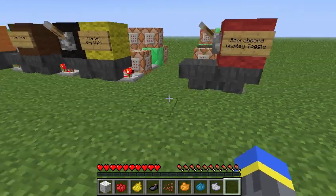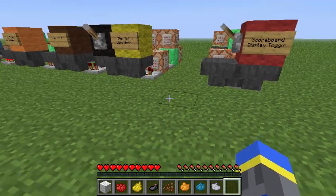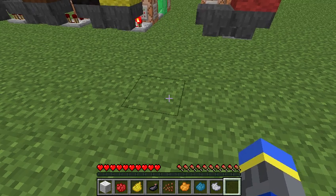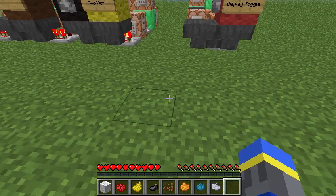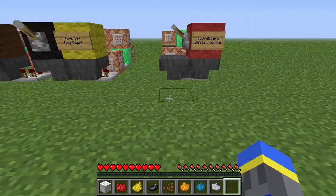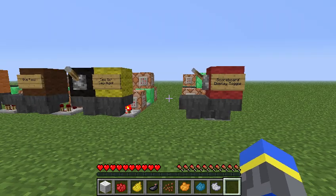These can be useful for map makers who want to give the players more freedom to do stuff, such as change the time of day or give themselves food, but don't want them to have the full range of commands, such as changing their game mode into creative mode. And just like normal server commands, these can be activated from anywhere on the map as long as these chunks are loaded with the actual devices in them.